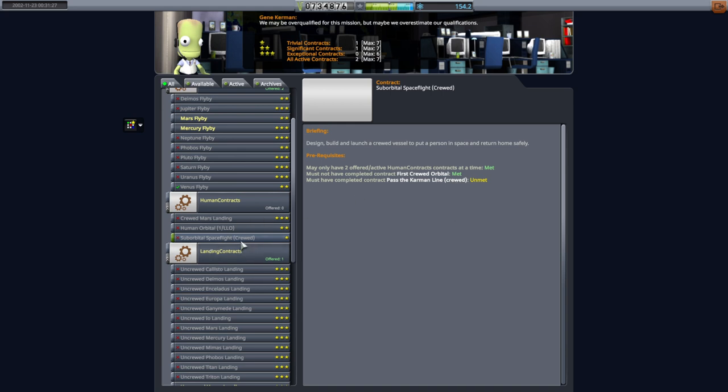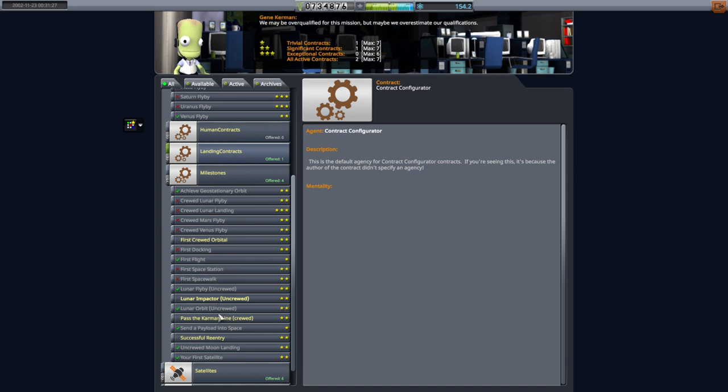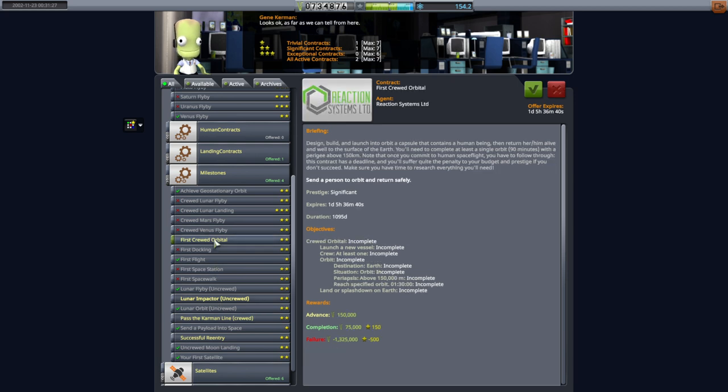This is actually a repeater contract, so yeah it's not the main contract to pass the Karmann line or anything like that. We have one here now which will require that you can repeat this feat - I don't know if we intend to do this or not, but it's important for making sure that everything flows properly in these contracts that were borrowed from RP0. So mainly I'm hoping for first crewed orbital, but we'll see.